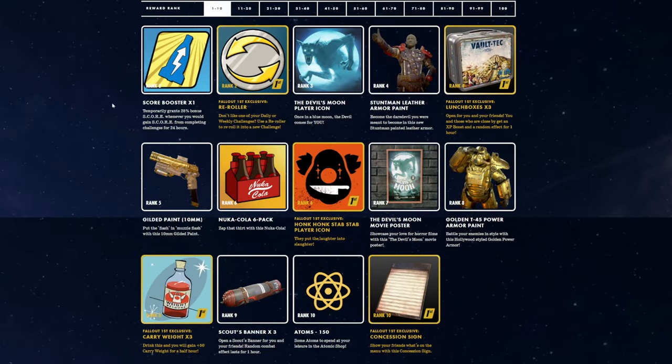Now, while I'm excited about this new scoreboard, I am super excited for Season 13 and what it brings with quality of life fixes. But starting out with rank number two, we have the Score Booster, which gives you a 25% bonus score whenever you gain score from completing challenges for 24 hours, which is going to be nice. I wonder if this stacks with that 25% so you would actually get an extra 50%. And then if you're on a daily score event, my brain — that would be insane. We're definitely going to have to try that out and see if that stuff stacks.